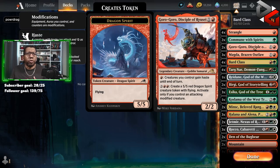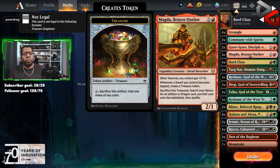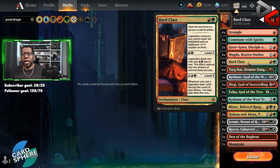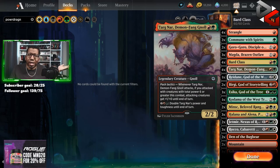We have two Goro-Girl because giving everything haste when you're mid-combo is really good. Magda, no surprise — we all know what Magda does here, but we also have the ability to tap her for mana later, which is very nice. Then Bard Class, of course: it's a two-mana enchantment that lets all your legendary creatures enter with a +1/+1. You can pay two to reduce their costs by one green and red, and then pay five so every time you cast one you exile two cards and can play those until end of turn.